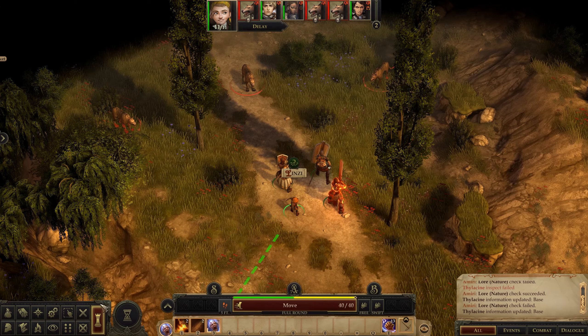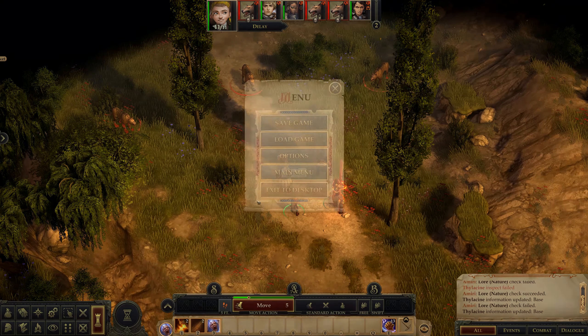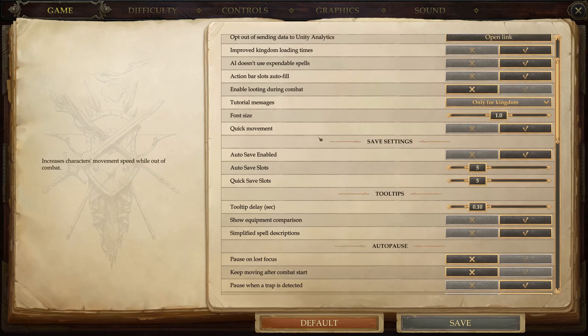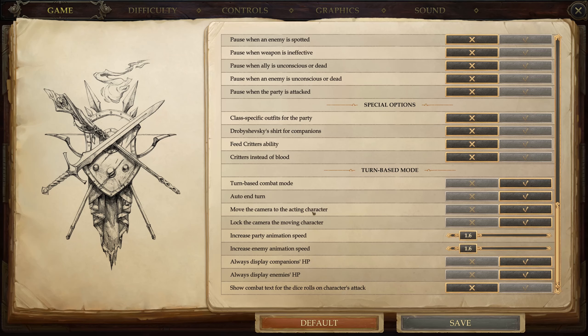The turn-based mode you can turn on in-game by pressing T, or in the options menu in the game menu down at the bottom — turn-based combat mode — and you can turn it off or on as you feel like. You can set the auto end turn as well. You can also move the camera to the acting character or lock the camera on the moving character. This is nice, gives you some freedom.